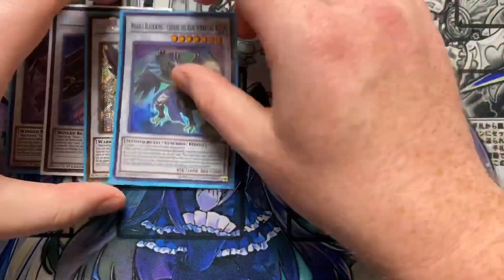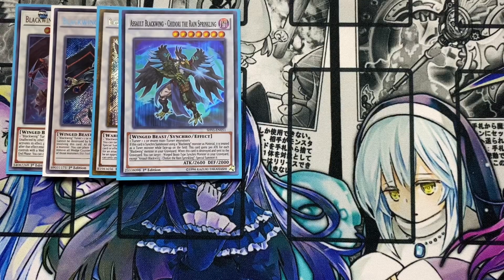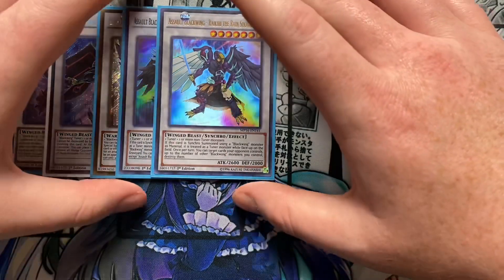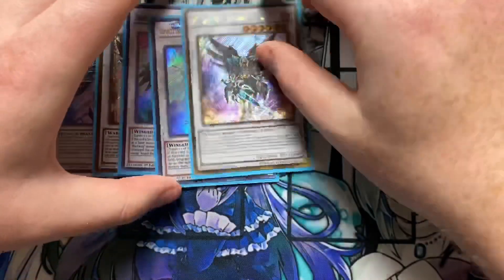Running Assault Blackwing Chidori the Rain Sprinkling — if this card is Synchro summoned using a Blackwing monster as material, it is treated as a tuner while face-up on the field. This card gains 300 attack for each Blackwing monster in your graveyard, which can get really beefy quickly. When this card is destroyed and sent to the graveyard, you can target one winged beast type Synchro monster in your graveyard and special summon it. Also running Assault Blackwing Raikiri the Rain Shower — also treated as a tuner when Synchro summoned with a Blackwing as material. Once per turn you can target cards your opponent controls up to the number of other Blackwing monsters you control and destroy them — basically a board wipe, because you can fill the board with Blackwings on your first turn.